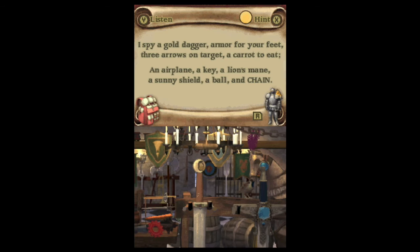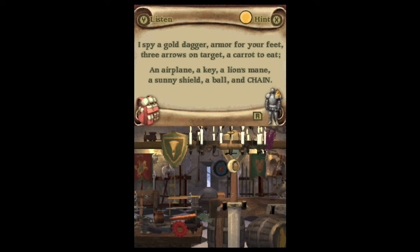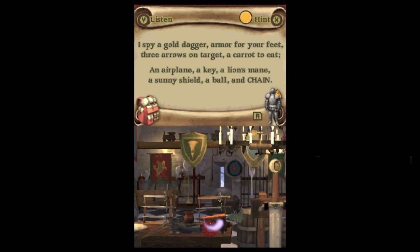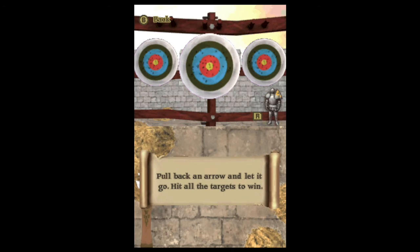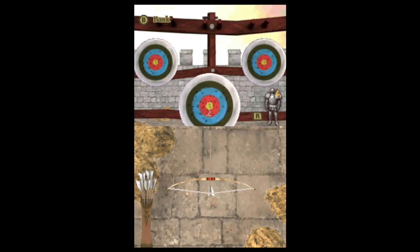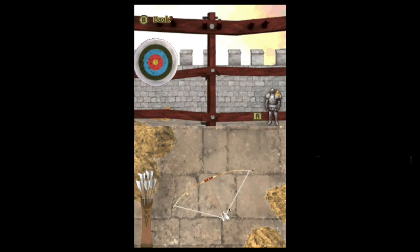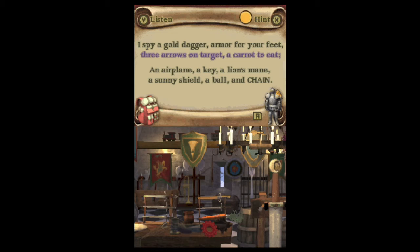Wow, look at that — they're layered! That's impressive. There's a carrot rod there with all the swords! A carrot to eat! They actually have voice acting in this one. I did it! Three arrows on target — so we actually have to do mini-games. That's pretty cool.